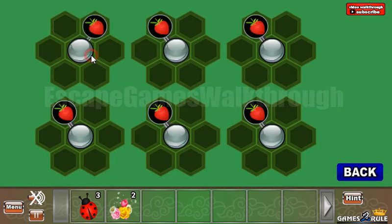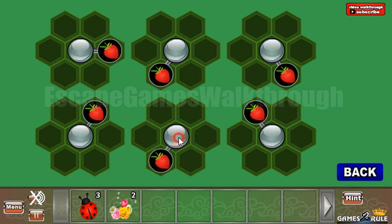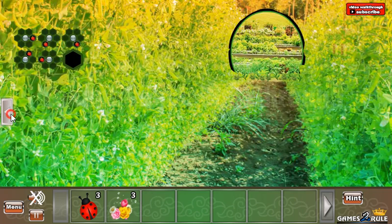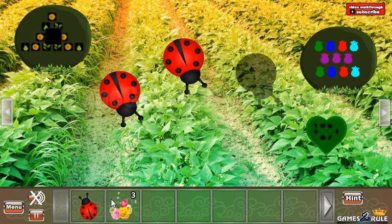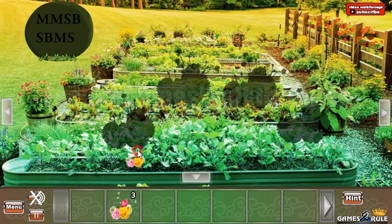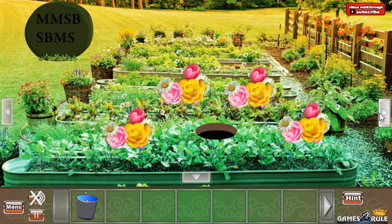So here we have two, three, two, three, four, five, two, three, four, two, two, three, four, five, six, two, three. For these flowers. Now three bugs go on their positions, and we have all four flowers to exchange them for the water and the plants.